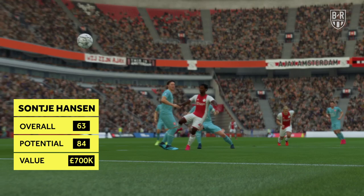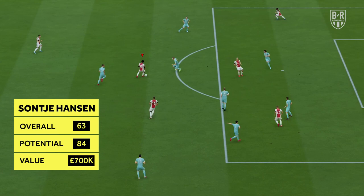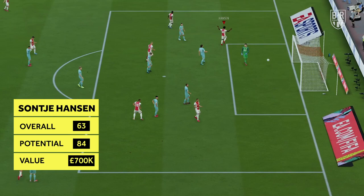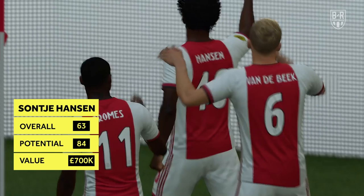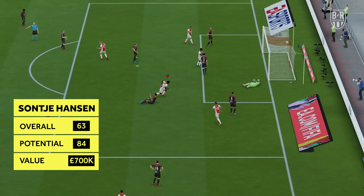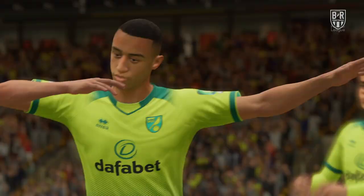Sonsha Hansson — Ajax, Right wing/Striker/Left wing. Overall: 63, Potential: 84, Approximate price: £700,000. Ajax have long been developers of exceptional footballing talent, and their revival in recent years has led to big money moves for the likes of Frenkie de Jong and Matthijs de Ligt. One of their next major stars could be Sonsha Hansson, who has the potential to reach 84 on FIFA 20. The teenager is already quick enough to evade most defenders thanks to his 86 acceleration, 81 sprint speed, and 80 agility. He's a versatile operator capable of starring on either wing or up front, and he also boasts four-star ratings on his weaker left foot and skill moves.